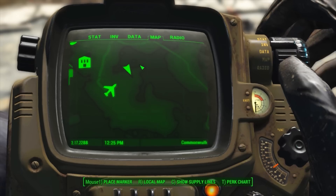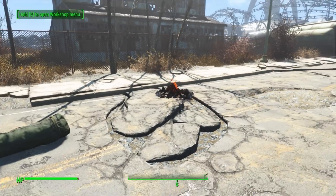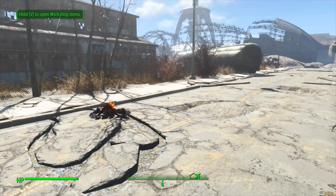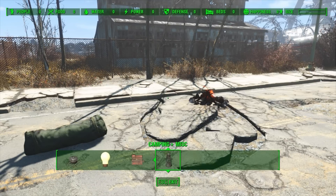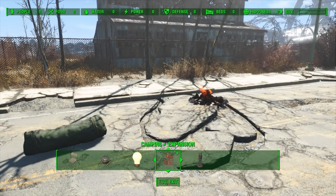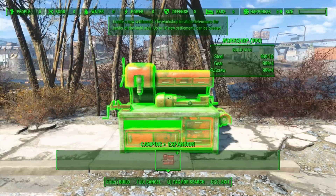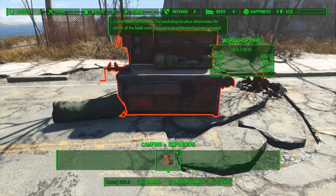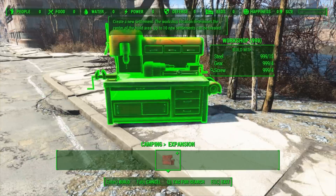But that being said, what if you love your campsite? You've built it up nicely, enjoyed it, and you want to make it a permanent, real, actual, factual settlement? Well, you just need to go back into workshop mode and go to the camping expansion section. In here, you have one option and that is to build a workshop bench. And once this workshop bench is built, this campsite will become a real settlement in the world with a map marker that you can fast travel to.